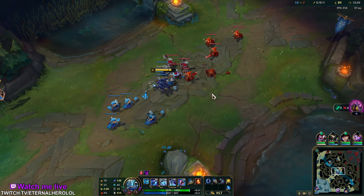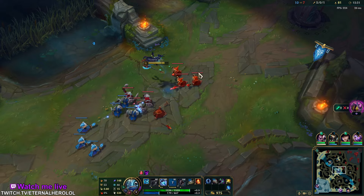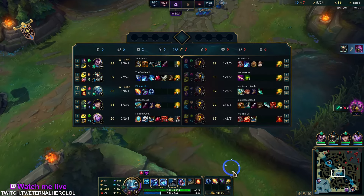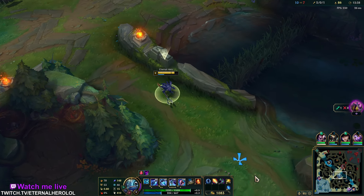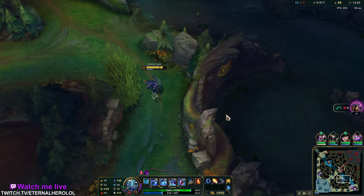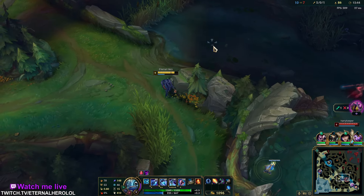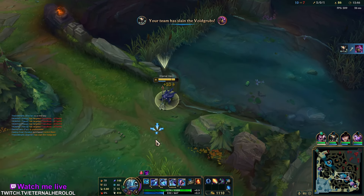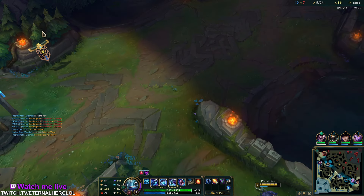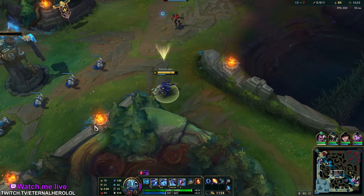You can also play Presence of Mind in your runes if you want, but Triumph is usually better. Pay attention to your mana bar — currently I have only enough to do a single combo, excluding ultimate.